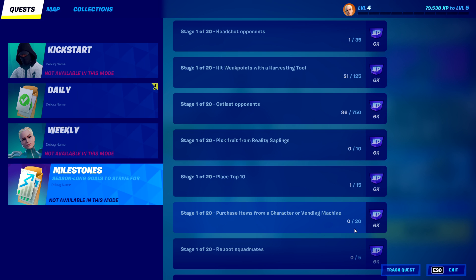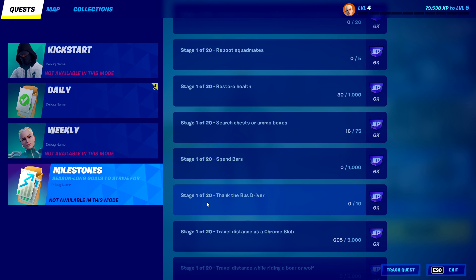For purchasing items from a vending machine, the easiest way is to go up to a vending machine selling ammo — whether it's AR, shotgun, or SMG. Shotgun ammo is the cheapest at only 4 gold, so just keep buying that and you'll fly through the challenge. For thanking the bus driver, make sure to do that every single game. And for spending bars, they actually let bars carry over from last season, so you might load in with 5,000 bars and can spend those really fast.